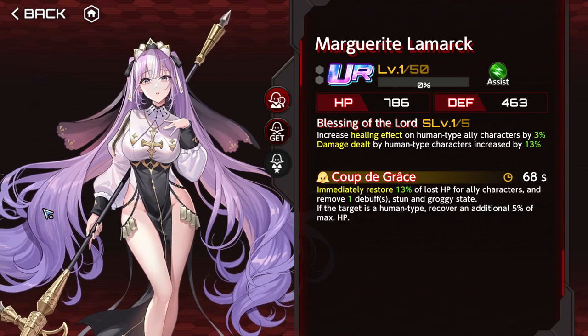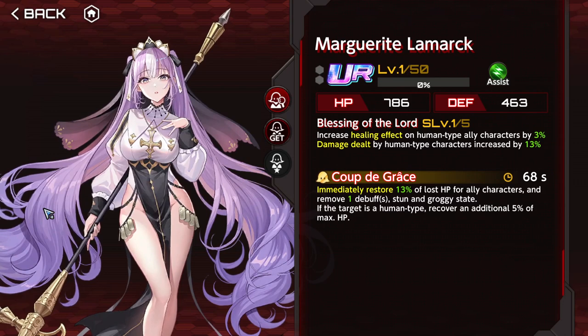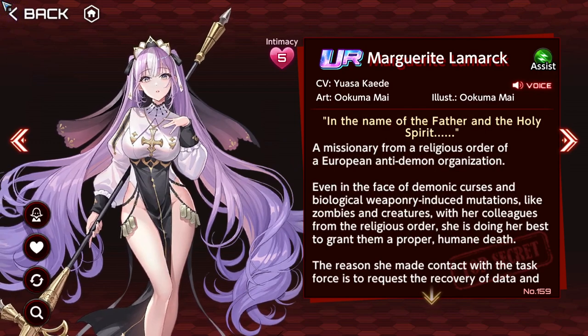This poor thing — Lamarck — increases the healing effect of human-type ally characters by 6% and damage dealt by human-type characters by 26%. But then we have almost a 70-second cooldown. The active restores 26% of HP for ally characters and removes 2 debuffs including stun and groggy state; if the target is human-type, an additional 5% of max HP is recovered. Nanami is better than this. The cooldown should be like 40%, not 68% — we want to abuse this, not limit it. A real shame.